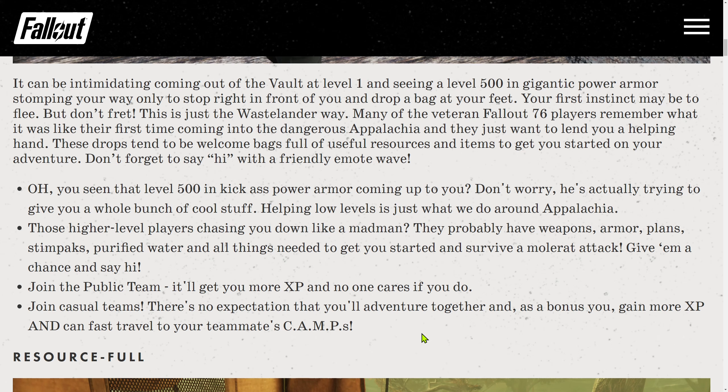Don't forget to say hi with a friendly emote wave. That level 500 in kick-ass power armor coming up to you? Don't worry — they're actually trying to give you cool stuff. Helping low levels is just what you do in Appalachia. Those higher level players chasing you down probably have weapons, armor plans, team packs, purified water, and everything needed to get you started. Give them a chance and say hi. Join a public team — it will get you more experience and you can join casual teams with no expectation to adventure together, while gaining more XP and fast travel access to teammates' camps.